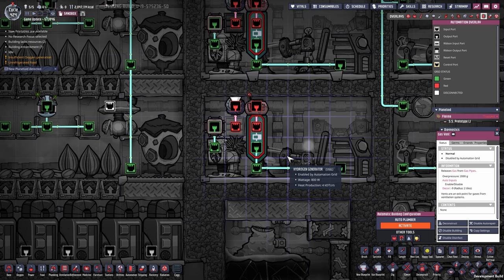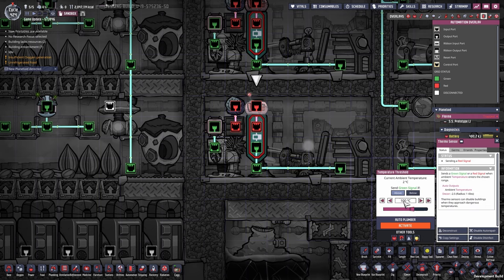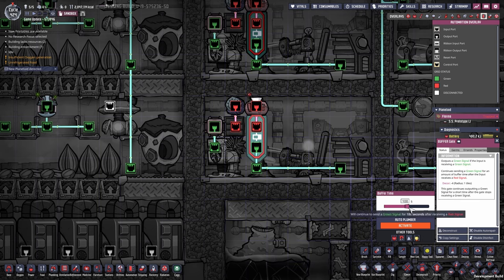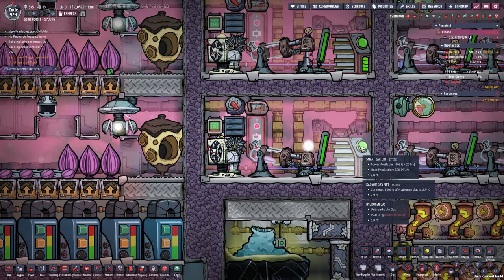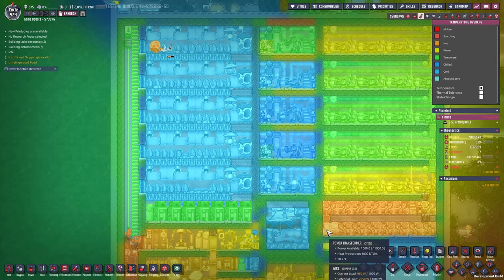Same automation as before: if the room is above 100 degrees, turn on the generator for 100 seconds and burn off the excess hydrogen. If you've had this running for even a little while, this isn't needed anymore because everything is nice and cold.